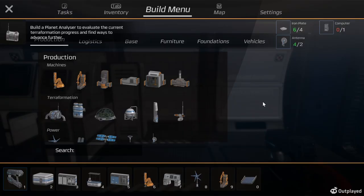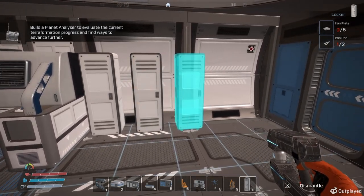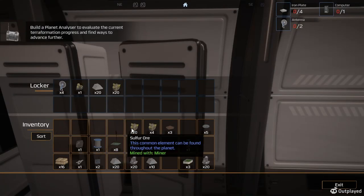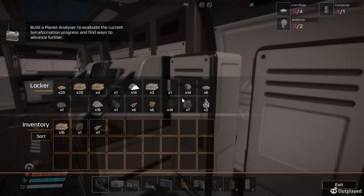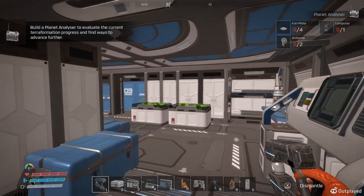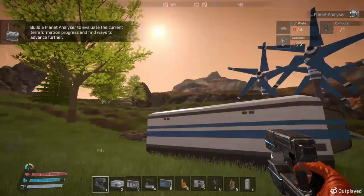I'm going to have to go out and get more copper because I need to get more cables. I definitely need to get more copper. Let's set up another locker here. We need copper — we gotta go see if we can find some copper. I can't remember, did I go to this cave? Yeah, I did go to that cave.